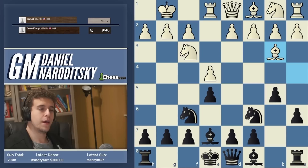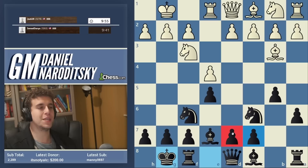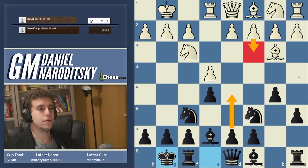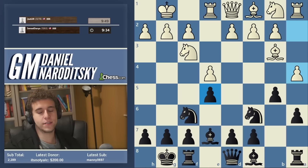Now we go b5, and people want me to play the Marshall — I will accept those demands. After b5, bishop b3, main move is d6. Then white plays c3, castles, h3. The point of the Marshall is that we begin by castling. We don't push the d-pawn just yet. The point is that after white plays c3, we play the immediate d5, sacrificing a pawn on e5. I've played the Marshall once in a speedrun game — my first speedrun — but the guy played an anti-Marshall. Impressive that he knows it.